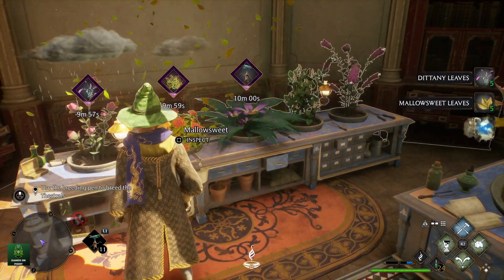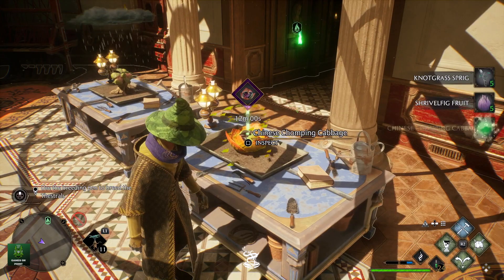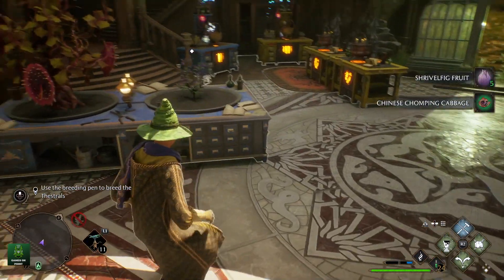After harvesting each plant once you will get the Put Down Roots trophy or achievement. You have to wait for the plants to finish growing and harvest them for it to count towards the trophy. You can't just sow them and then leave them.